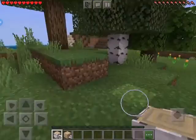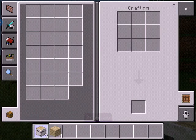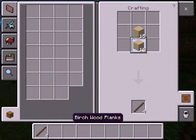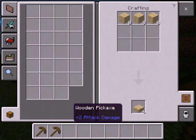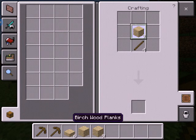Where is my crafting table? There it is. First of all, I'm going to make some sticks - that's a very smart idea. Okay, we're going to get some more planks. We have 32 planks and we're going to make some sticks. Now we have some sticks and we can make a pickaxe. Okay, why did I make two pickaxes? Sorry, I'm just bad at Minecraft. Now we're going to make a sword - yes!